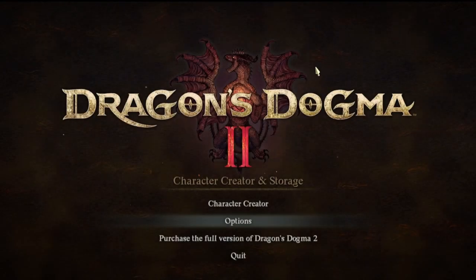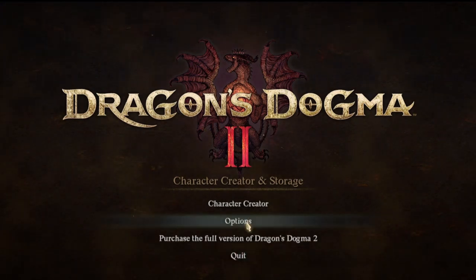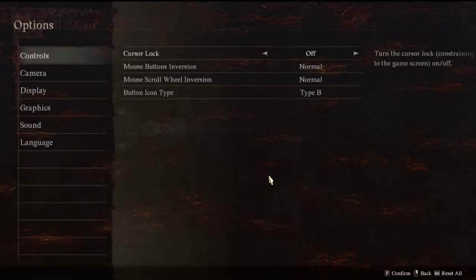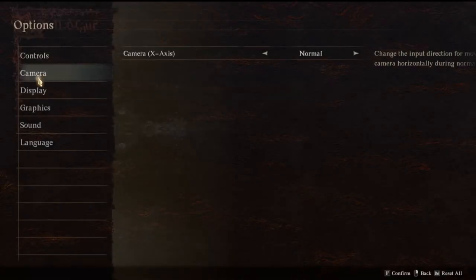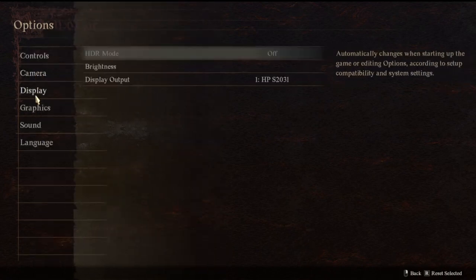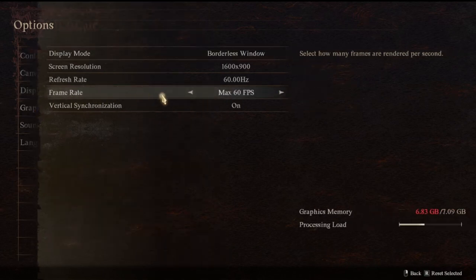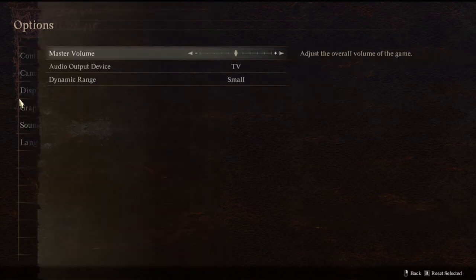In this video we are actually going to visit the Dragon's Dogma 2 demo that we got for the character creator in storage. The interesting thing about this is you can come to options and select your various options that you want to use in game. At least on PC, you can go to a max frame rate of 120 FPS.